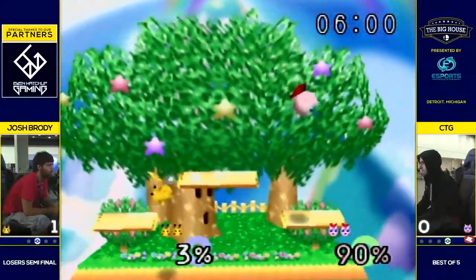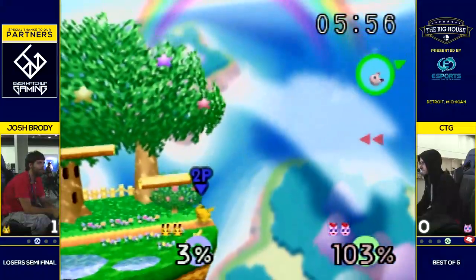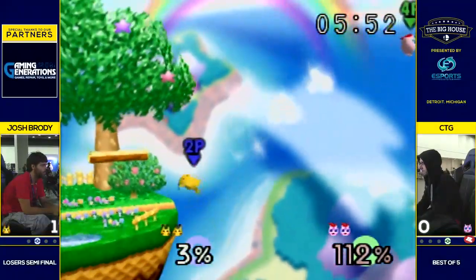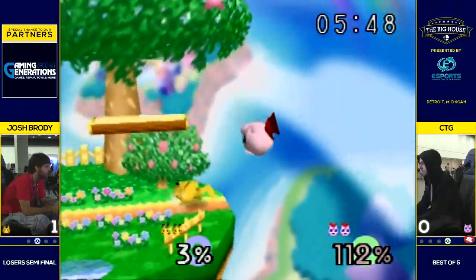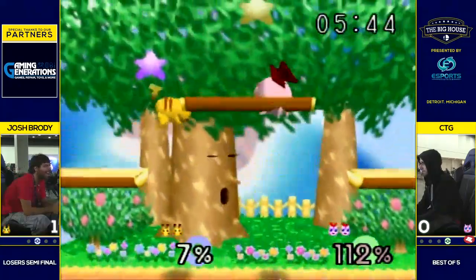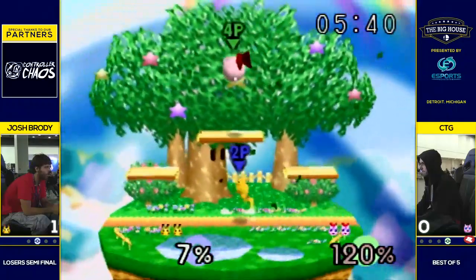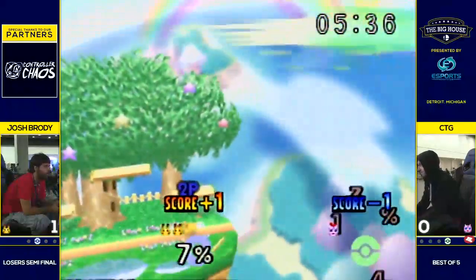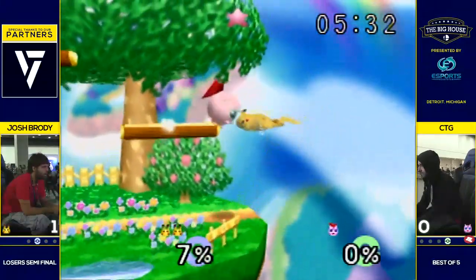Brody just waiting for him with that up-tilt. Luckily for CTG, he's at a better percent where he's not going to die from an up-tilt — it's not going to lead into anything else, but it's going to be tough to get back. Wow, great recovery. He exhausted all his jumps just to get the ledge, and that's what he needed. And that was a great get-up attack as well — over 100%. This is going to be a big hit, and that does it. CTG with one more stock here in game two.